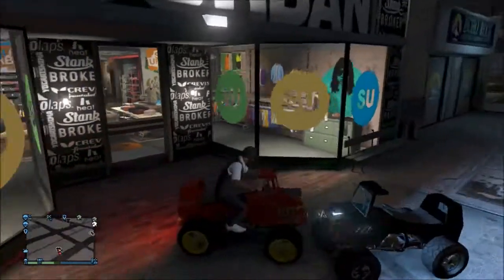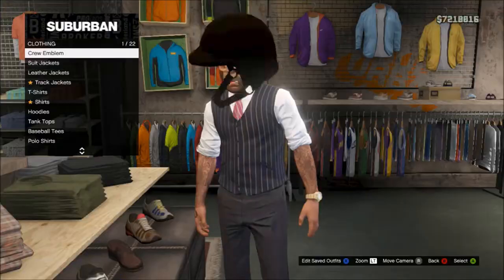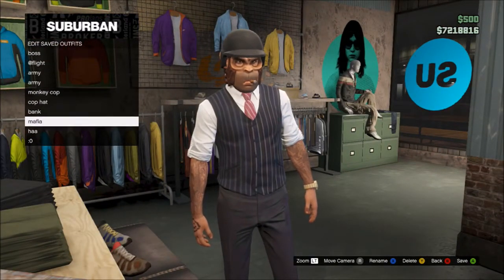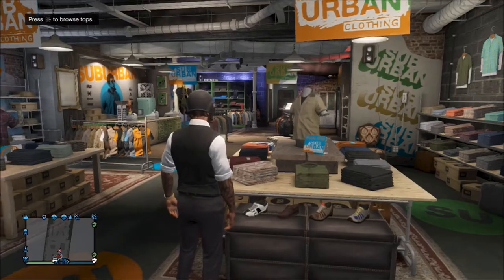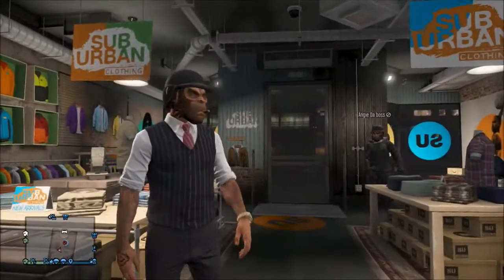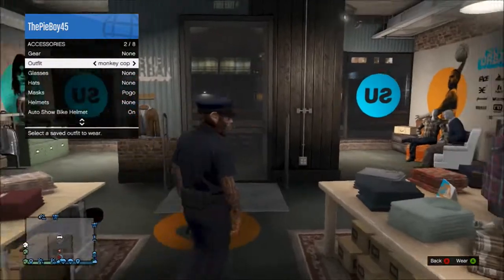After that, get up and go into the nearest clothing option — it doesn't matter if it's pants, shirt, anything. You'll still have it on. Press X to edit your saved outfits and save it as an outfit, or it will disappear next time you switch your outfit. Save it because Rockstar might patch this. Thanks for watching, like, subscribe, and see you next time.